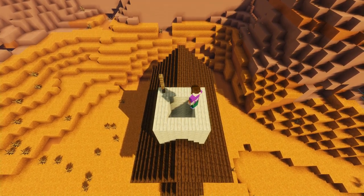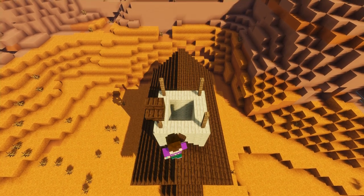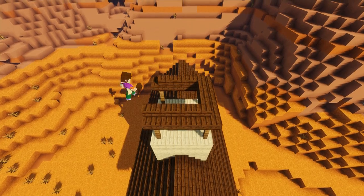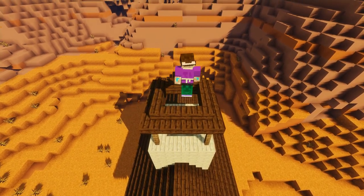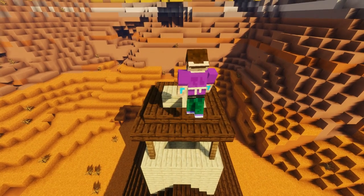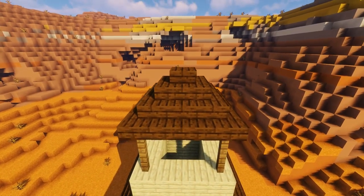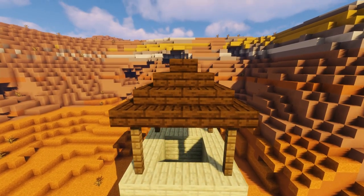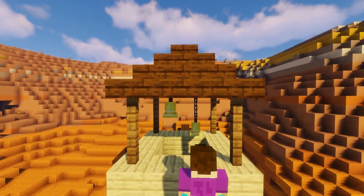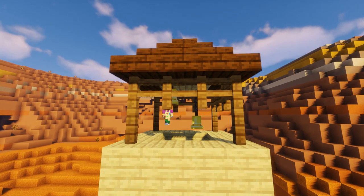On each corner of our birch wall we're going to add two spruce fence posts. Then using our dark oak stairs we're going to build a four by four square and fill it in with some birch planks. Add another four dark oak stairs on top to give our bell tower a nice pointed roof. On the underside of the roof add two bells placed diagonally from each other — hang one from a chain so it hangs lower than the other. Then add a trim of fence posts around the top of the tower to finish it off.